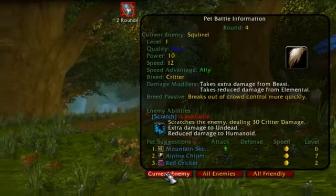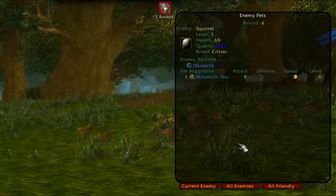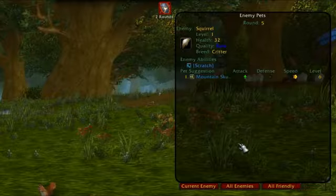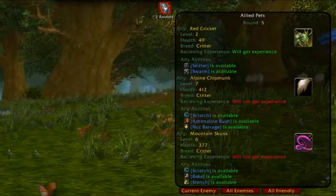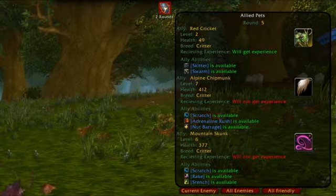The All Enemies tab will show you quick information like the level, quality, rarity, breed, and abilities for all the pets you will have to fight. The All Friendly tab will give you the same rundown of information as the All Enemies tab, except the information will be for your own pets that you have out ready to fight.